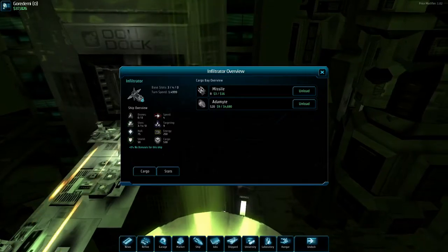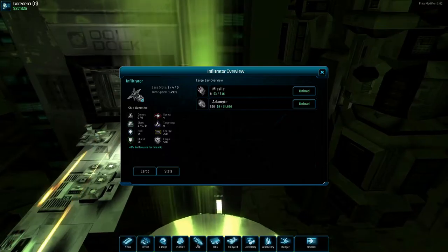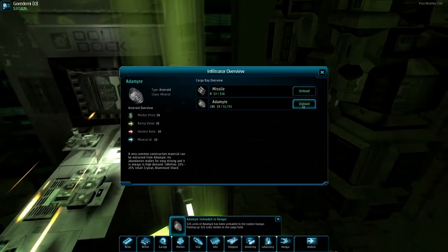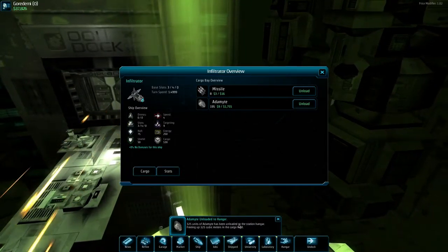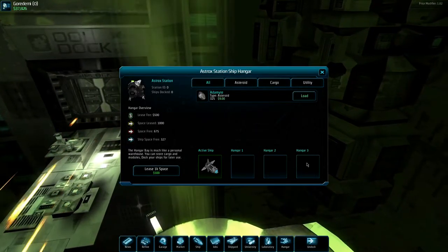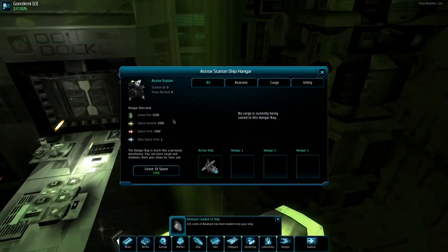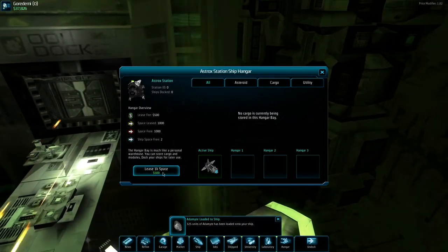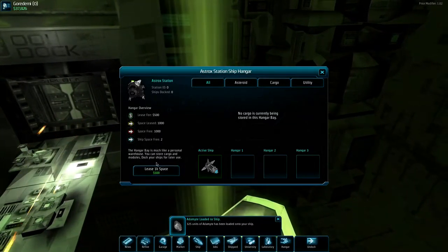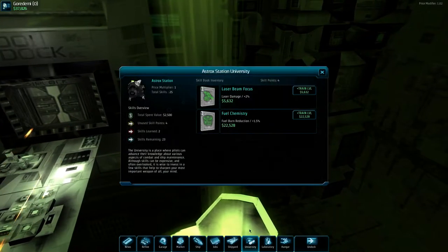I figured out how to load stuff into the hangar. If you go into your ship and hit 'Unload,' it moves cargo over to the station hangar. Then with your different ships — you can have up to three parked here — you can hit 'Load' to transfer cargo between them. So that's what the hangar is for. You can keep increasing storage space there, which is pretty useful.